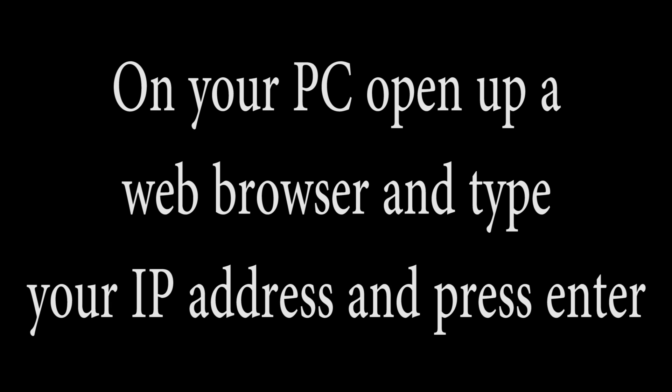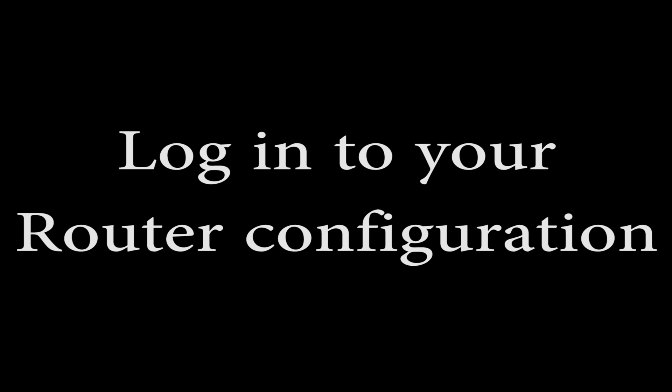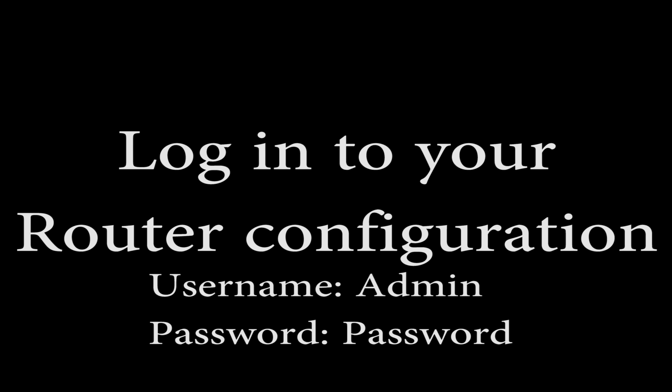On your PC, open up a web browser and type in your IP address, then press Enter. This will bring you to your router's configuration page. If you don't know the username and password for your router, you might need to look it up — just do a Google search for your router's model name and number. By default, the username is most likely 'admin' and the password is most likely just 'password'. Try these, and if they don't work, look up the actual username and password for your router.